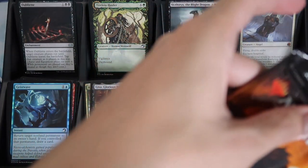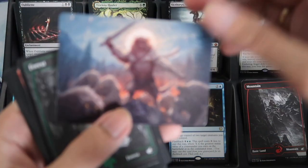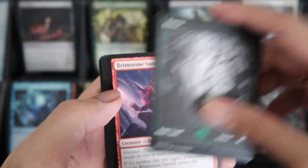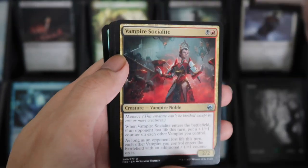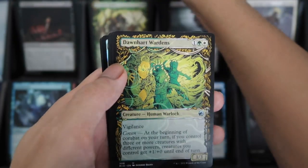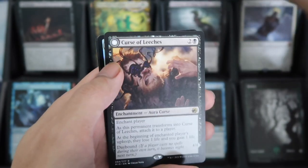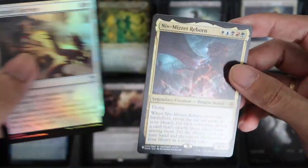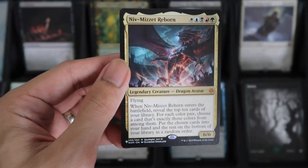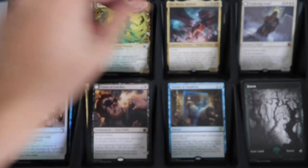Ten packs left. We have Tobler. Forest. And then we have Brimstone Vandal. We have Vampire Socialite. Dawnheartwarden Showcase. And then Curse of Leech's Rare. And the Foil Sun Gold Barrage. And another list card Mythic — Mythic Reborn, Dragon Avatar. Nice.